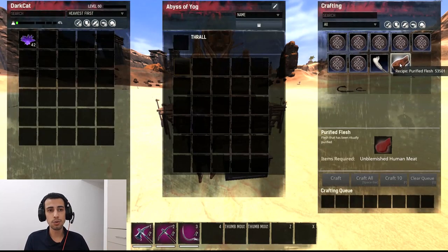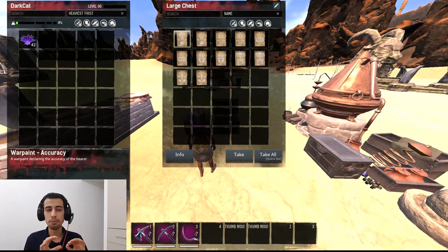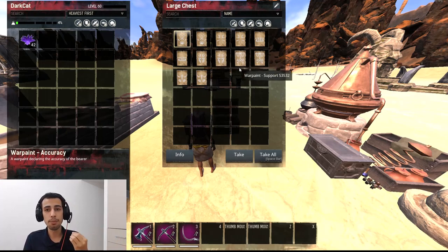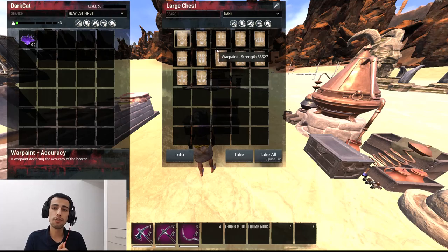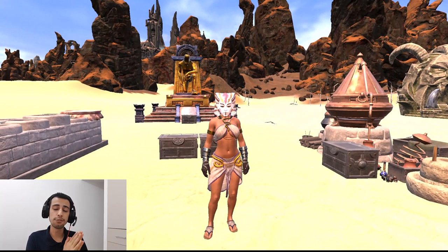At the end, you can also use Warpaint as a buff - it gives +3 extra points on any attribute you choose: vitality, strength, agility, accuracy. You can use Warpaint on any stat type.